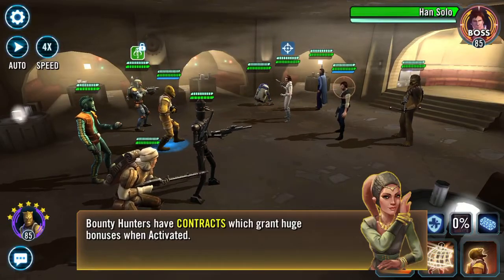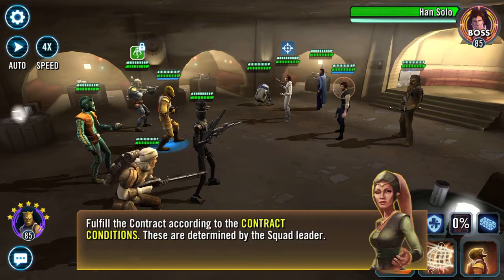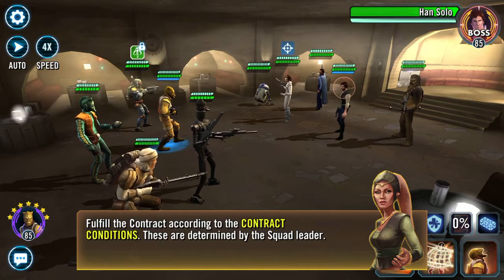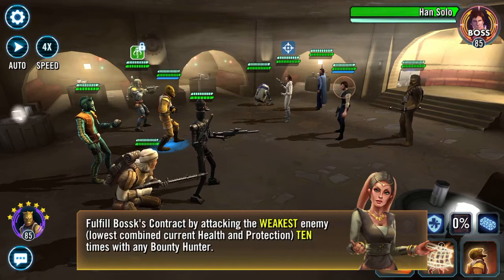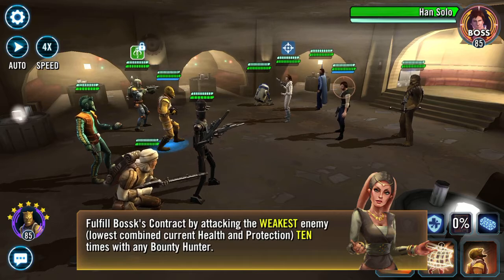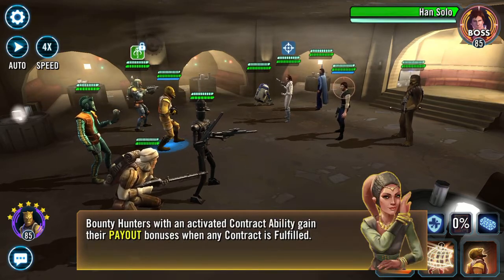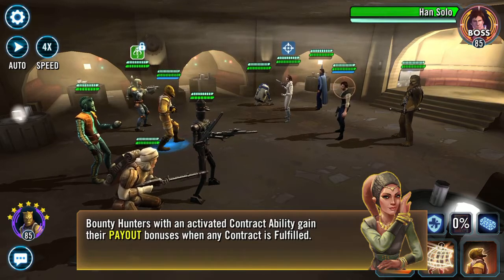This is the event units. Bounty hunters have contracts which grant huge bonuses when activated. Fulfill the contract according to the contract conditions — these are determined by the squad leader. Fulfill the boss contract by attacking the weakest enemy, lowest combined current health and protection, 10 times with any bounty hunter. Bounty hunters who've activated their contract ability gain their payout bonuses when any contract is fulfilled.